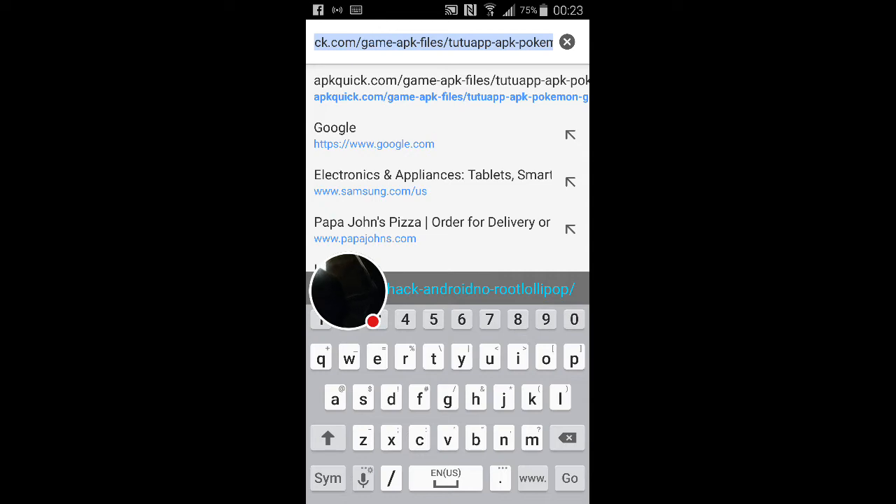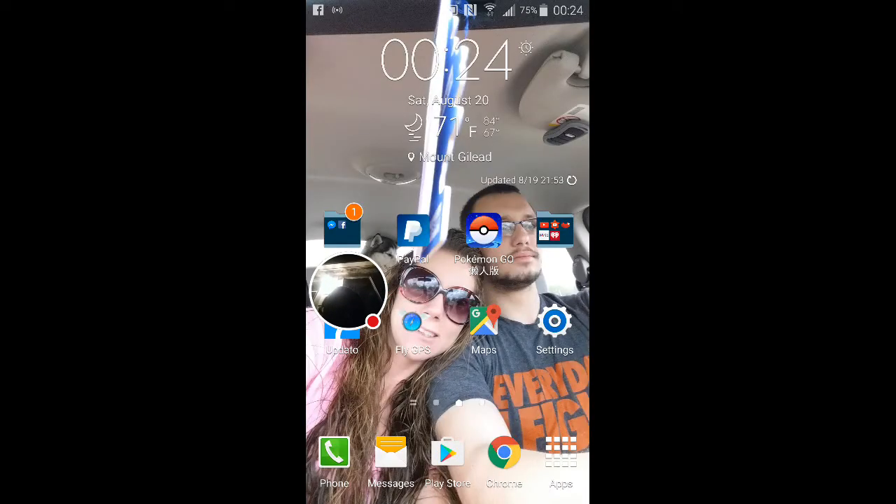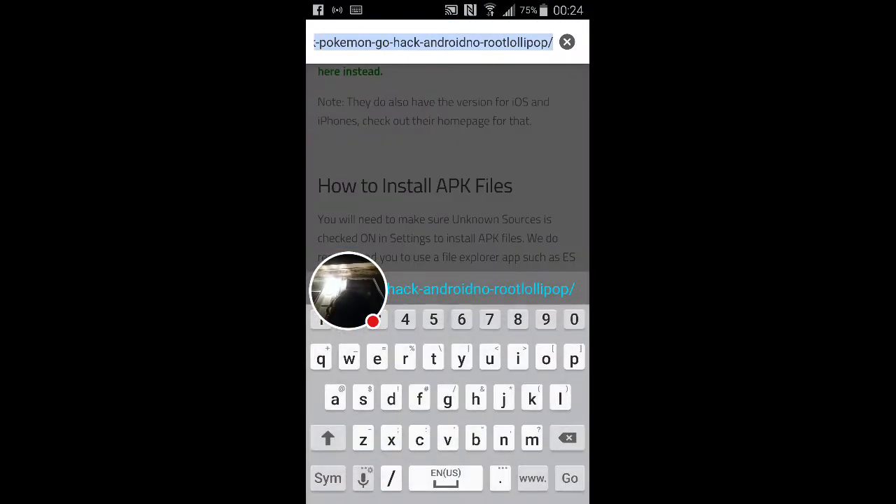I'm not sure if you need to download the TuTu app - the only reason it says to is because that was where the modded Pokemon Go was. The Pokemon Go on my home screen is not the normal Pokemon Go. You do have to uninstall your original Pokemon Go to get this working. Once you play it it'll close you out, so you gotta uninstall your normal one - which doesn't hurt your game data. My main focus on this video is to see if any of you are playing on the Pokemon Trainer Club.